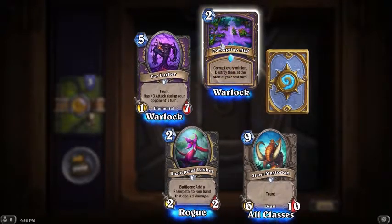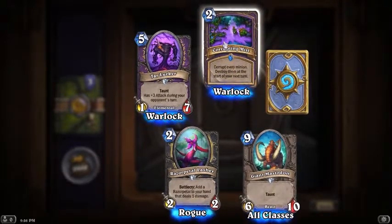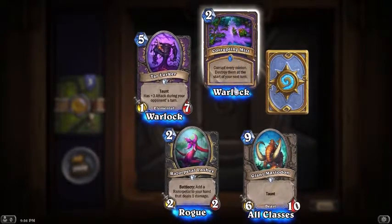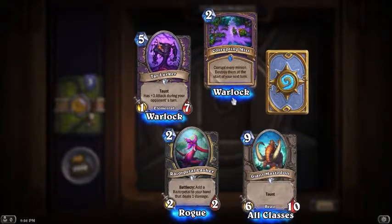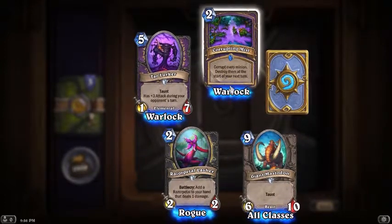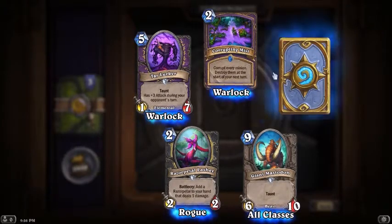Two mana Corrupt: every minion - destroy them at the start of your next turn. That's really good. Two mana Wrath - that seems pretty good in my opinion.